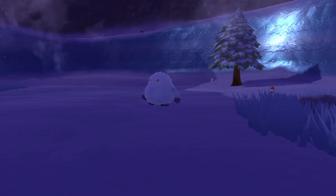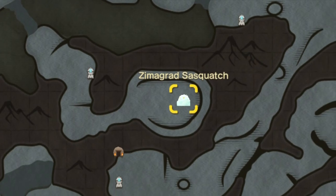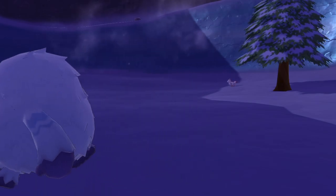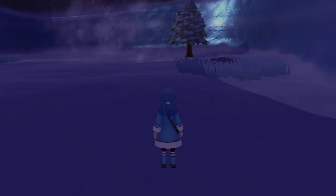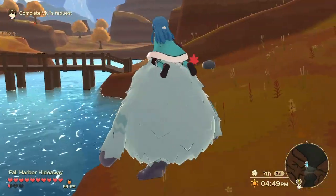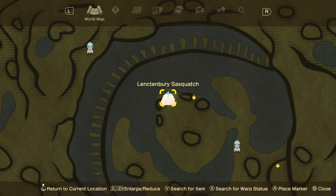The first one is the Zimmigrad Sasquatch. If you already have this teleport station unlocked you can just teleport there and find it very easily. It might be a little difficult if you've never been there because certain areas close off during certain seasons, but I would say this is probably the easiest one to get because there are no real requirements to reach it.